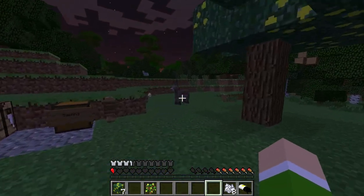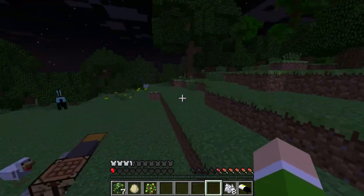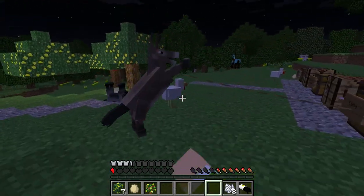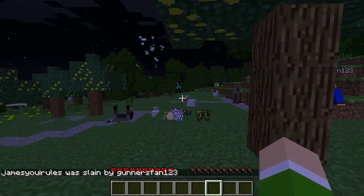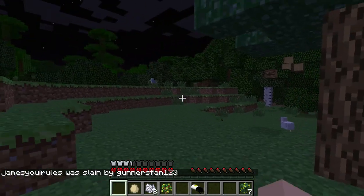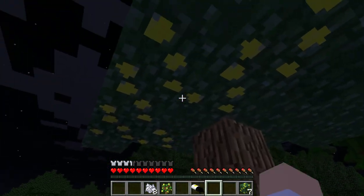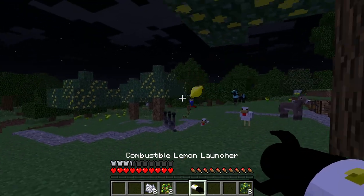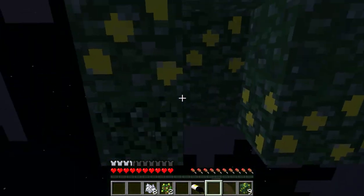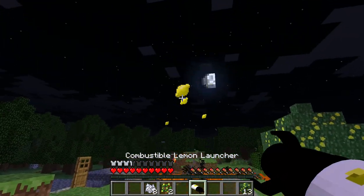Hi Dinnerbone. I punched your ass Will. I'm gonna beat your ass. Half a heart - what? That's what you get for beating my ass. Where are you Will? Save me, chicken! You're watching me die. Chickens aren't normally known for their saving abilities. Yeah, I was well saved by a chicken.